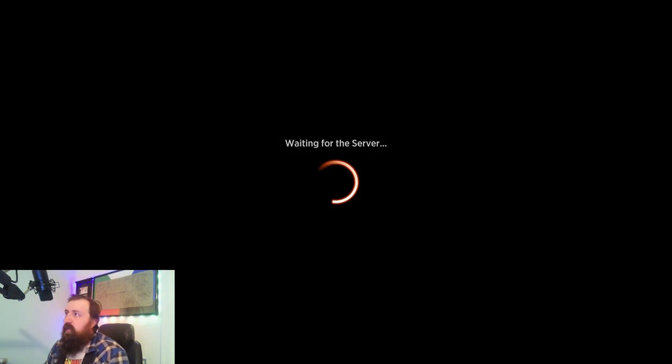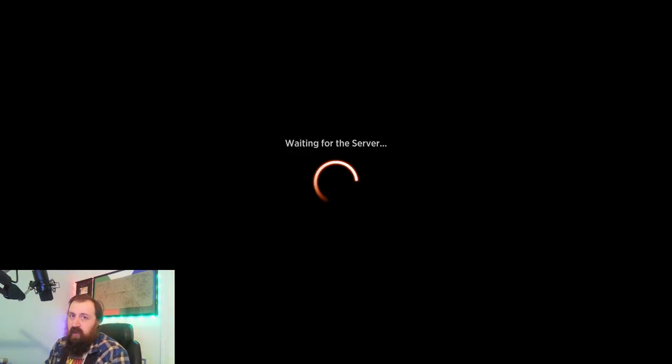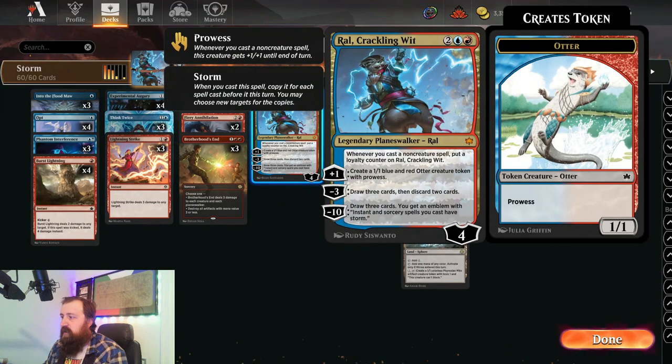Really, the deck was built around Rawl. We can get him up to negative 10, make the emblem, be able to storm off, do some fun things — but the deck has multiple win strategies. The main win strategy is Rawl: whenever you cast a non-creature spell, put a loyalty counter on Rawl. He starts off with 4. You can plus 1 to create a 1/1 blue-red otter with prowess, draw 3 cards, discard 2 with a minus 3, and minus 10 — which is what we're after — draws 3 cards and you get an emblem where instant and sorcery spells you cast have storm.